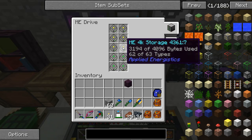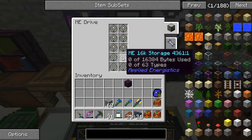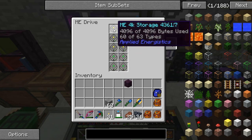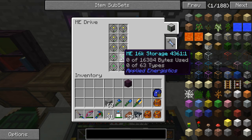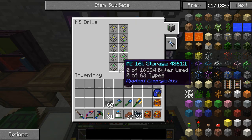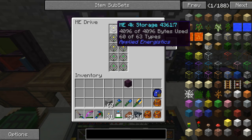As we talked a little bit about last time, the smaller drives are good for lots of things that you don't have too many of, and the bigger drives are for when you have more of things. There's a 1K and a 64K above and below, and I'm not sure exactly how the K's work out. You don't want to go all the way to the highest tier because of the limit of 63 types of items that can be stored on each.